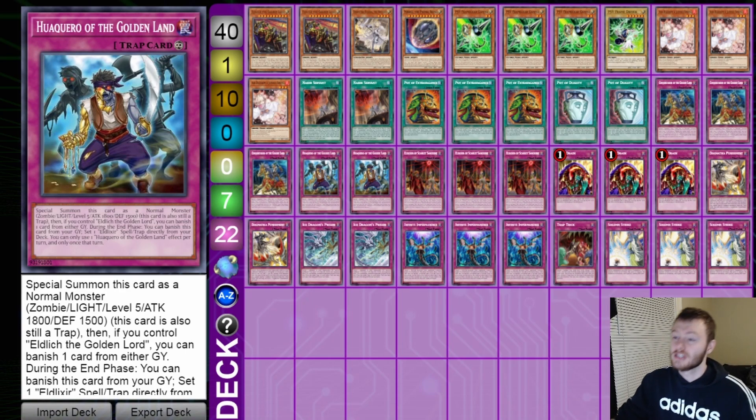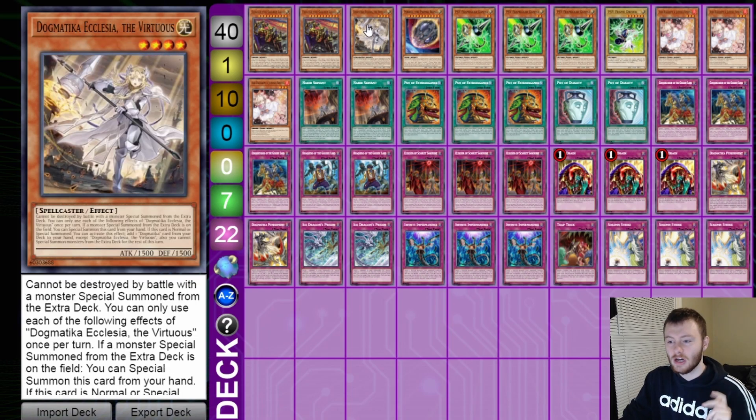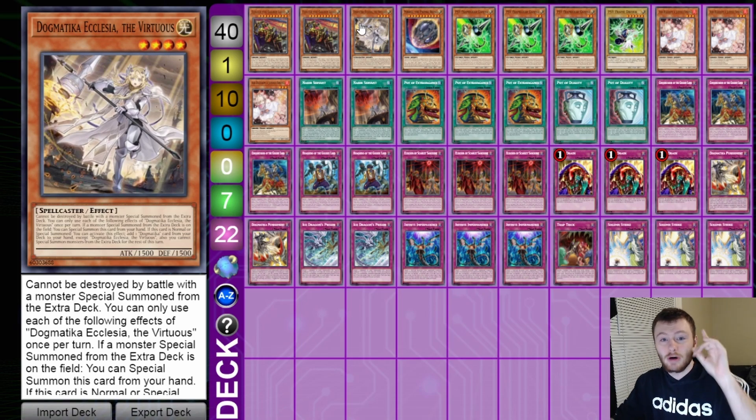Starting off with two Eldlich of the Golden Lord — this is pretty standard, everyone kind of expects this in Dogmatica Eldlich, so not gonna go into it, broken card. Then we have one copy of Dogmatica Ecclesia. With Nadir's Servant at two, we can't really bank as hard on using the Dogmatica engine as a crutch. I still love Ecclesia, she's a great card, but we just need to reduce the engine a little bit, so we're playing her at one.